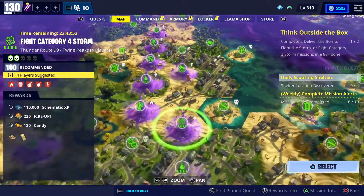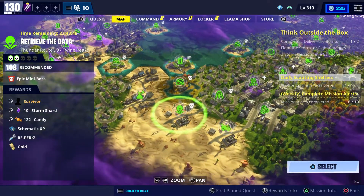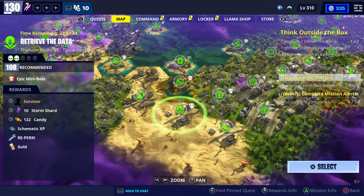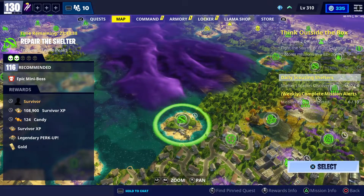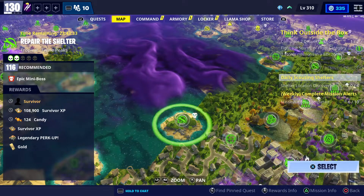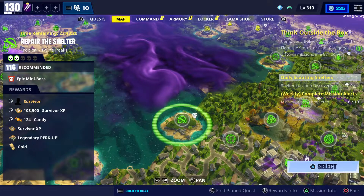There are also two very important missions that you need to do. They're in Twine Peaks and will give you a legendary survivor each. The first one is Retrieve the Data on Thunder Road 99 in Twine Peaks, power level 108. The second one is Repair the Shelter at power level 116 — both reward a legendary survivor.